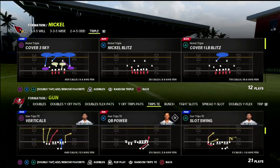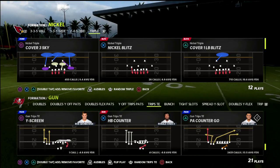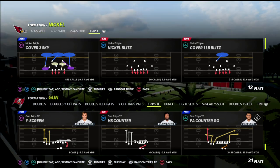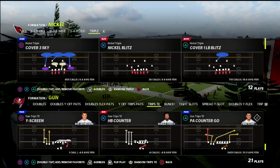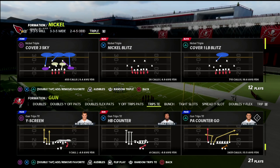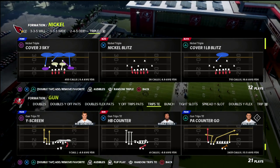I want to talk today about PA Counter Go. Trips Tied In is certainly rising in popularity — it's what I personally run. As you can see, I've called almost 2,500 PA Counter Go's myself. It's a very good passing concept, but what makes it so special is the blocking mechanics that you're going to get and find within this.